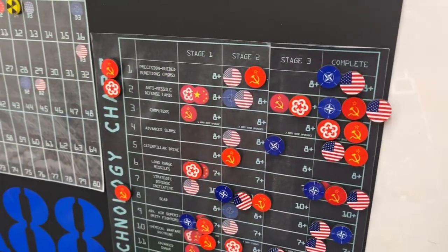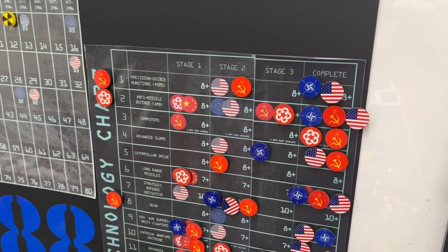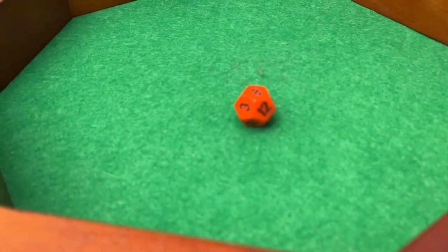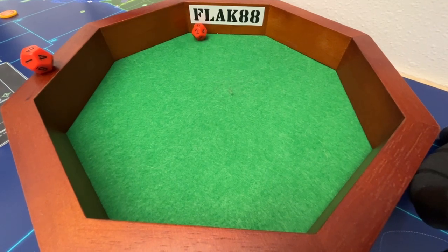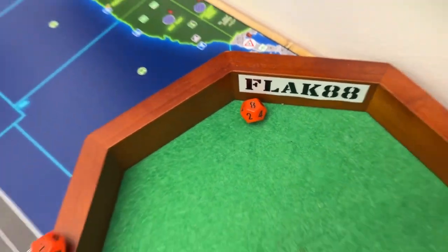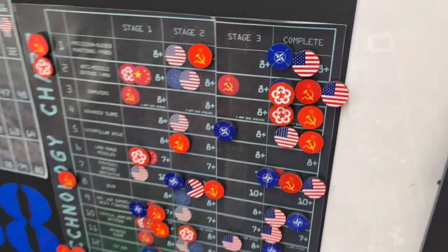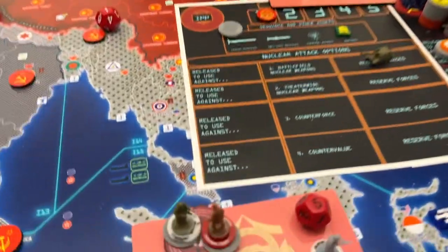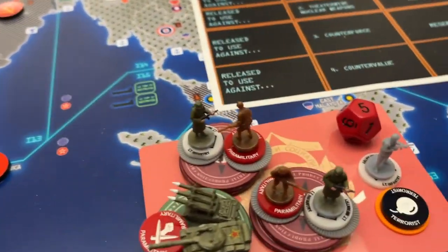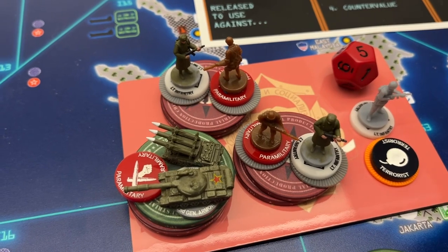Let's start with some tech. I'm going for anti-missile defense - hopefully we can finish it this turn, that would be awesome. We need an eight or higher - oh my goodness, I got an eight! That finishes it. Sorry, cats and G. Finally have the technology to shoot down missiles - almost makes me want to buy a couple more SAMs.